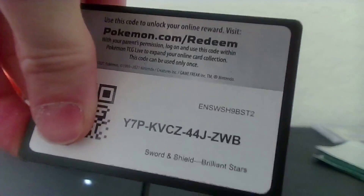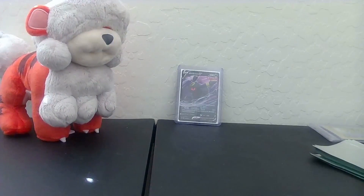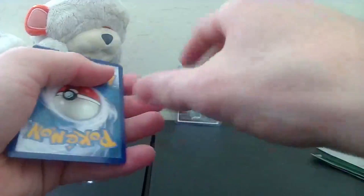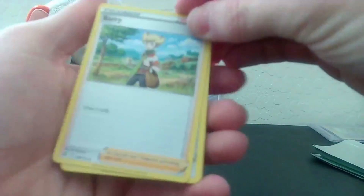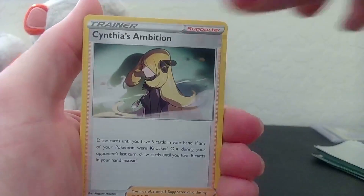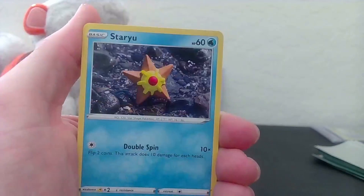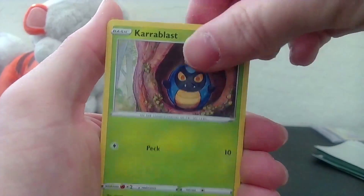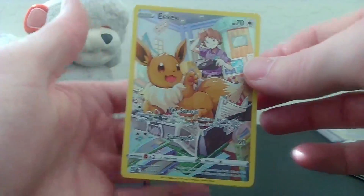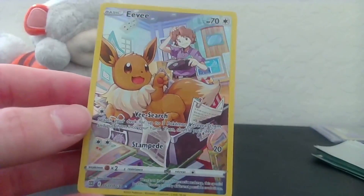Alrighty, it's been a while. There's that code card for ya. I got the sun glaring right in my eyes - that's what I get for recording during the day. We got a Steel Energy - beautiful. And we got a Berry, Clang, Cynthia's Ambition, Burmy, Staryu, Karrablast, Clefairy, Cherubi... ooh, ooh, ooh - we haven't had one of these ones yet! Wow.